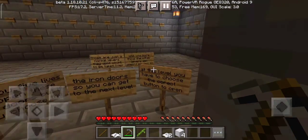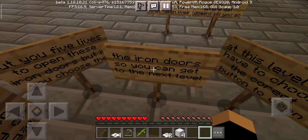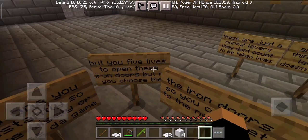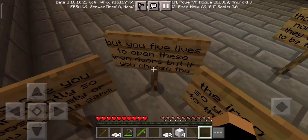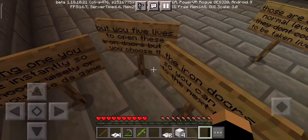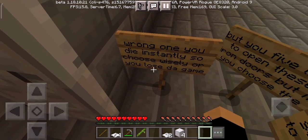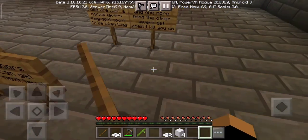Okay, at this level you have to choose the correct button to open the iron doors so you can get to the next level, but you have five lives to open these iron doors. If you choose the wrong one you die instantly, so choose wisely or you lose the game.